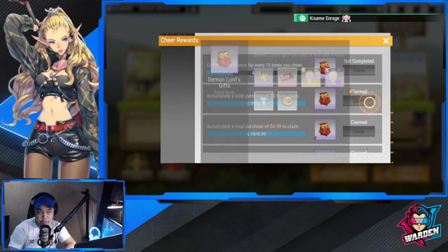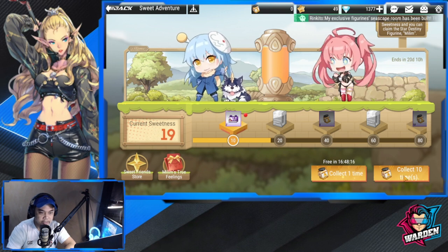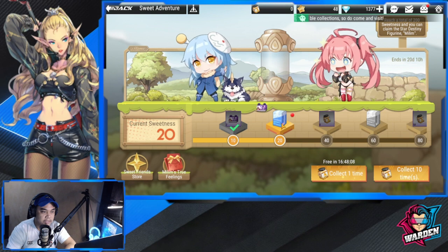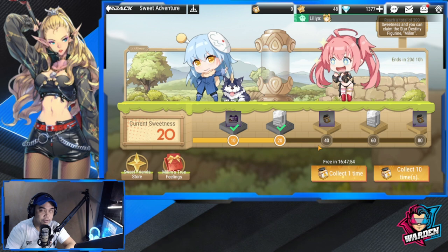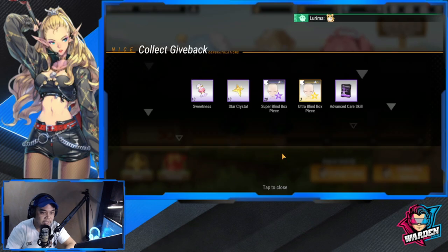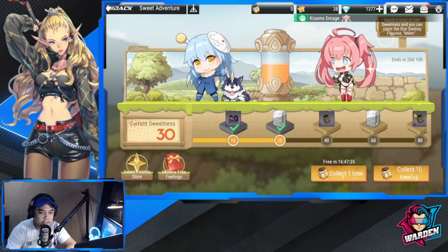Milim's True Feelings are extra items to claim which also fuel your store. I already spent one, so I'll collect a couple now — we're at 20. Make sure to select the limited blind boxes because I need to summon more copies of Rimuru. Try to collect 10 times and you get free goodies, including Milim's True Feelings.